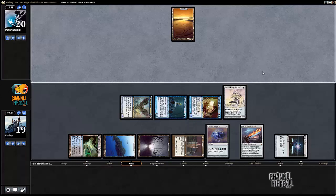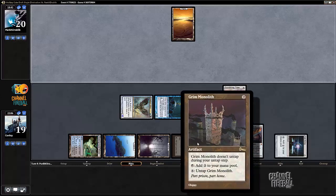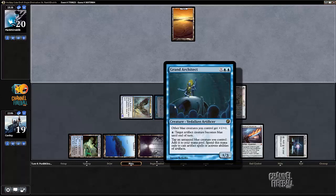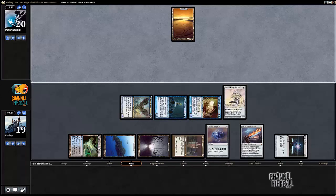We did pass a Balance; I took Time Walk instead. I'm still not even sure about that, but I guess we didn't play white. Even if he balances with Sword and three different mana artifacts, Sundering Titan is going to be taking his lands.